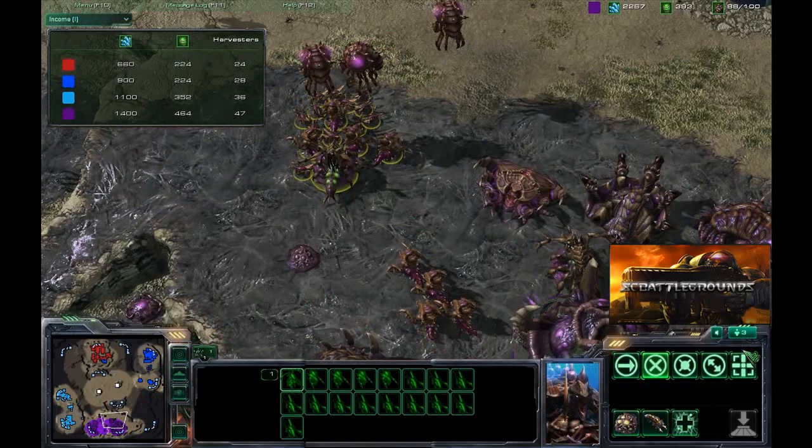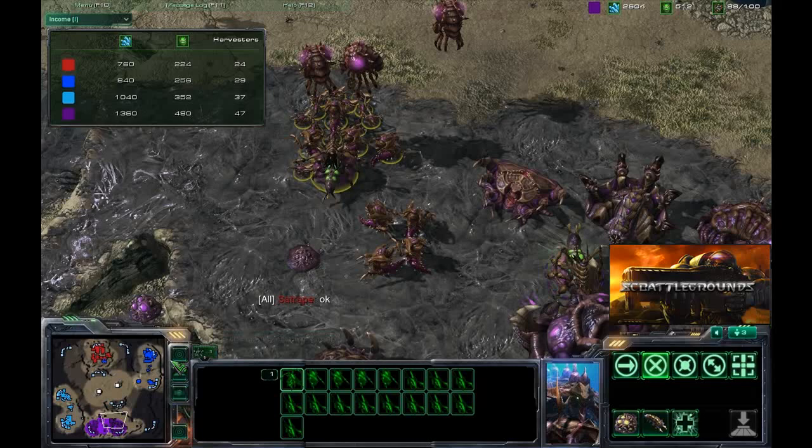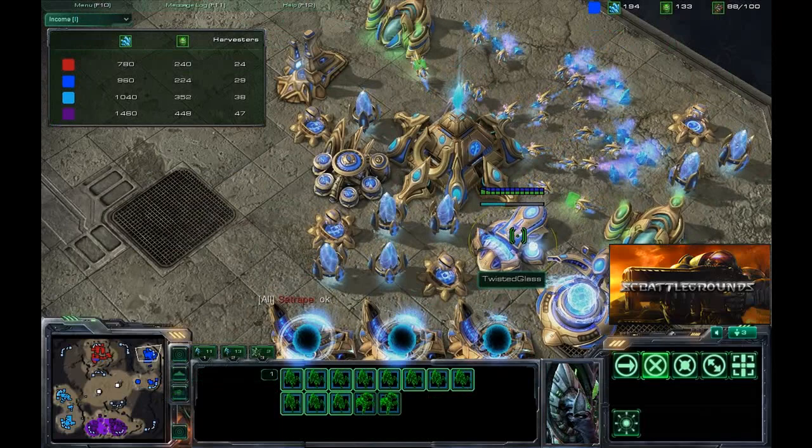You can take out a significant amount of workers with just a handful of phoenixes. Also being able to lift up key units like immortals so that you can tilt the tide of battle in your favor - because like you said, those immortals are very strong against both zealots and stalkers. Being able to take those immortals out of play for a small period of time while you focus on the rest of the army is a huge advantage. It's almost like a temporary stasis field - it targets one unit.